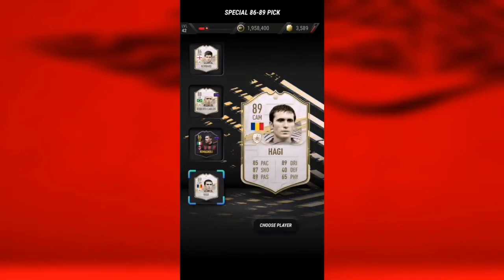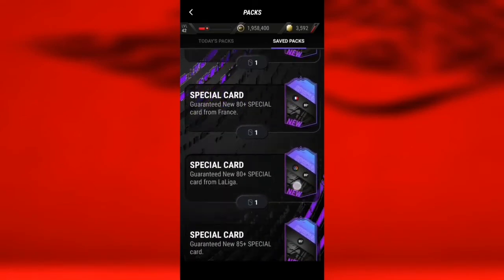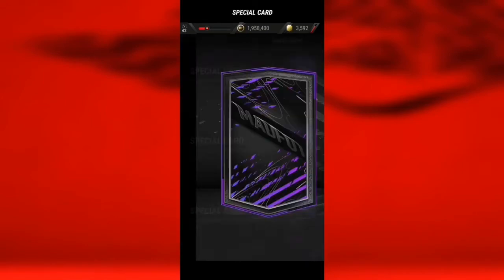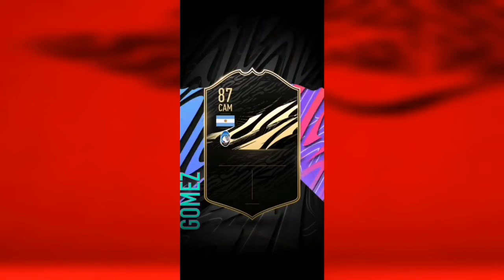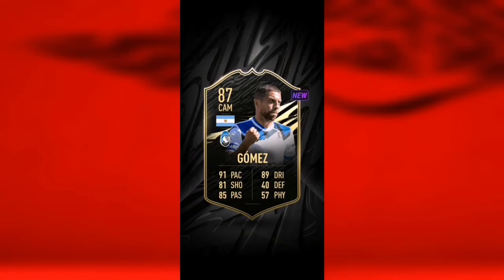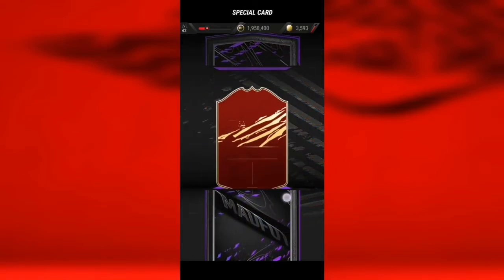Now we have pretty much guaranteed special cards — not packs — and hopefully we can get something from these. We get our first walkout — Team of the Week. Argentinian... Messi? No, it's going to be Gomez 87. I thought I already got him but okay. Now we have a La Liga special card — maybe Messi from this one? No.